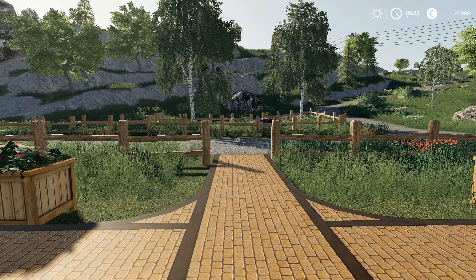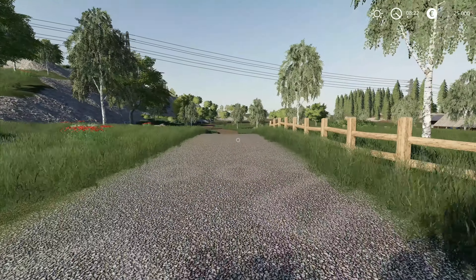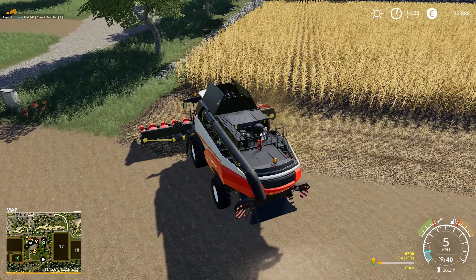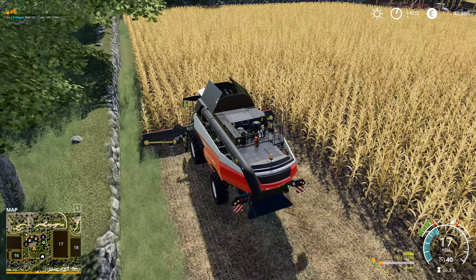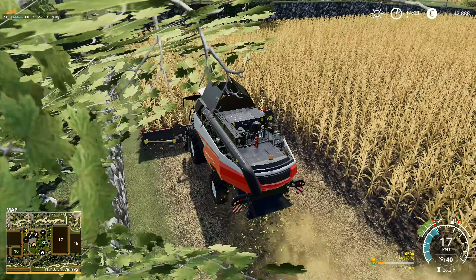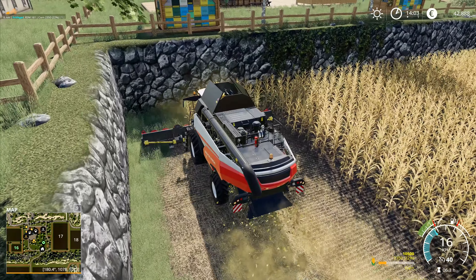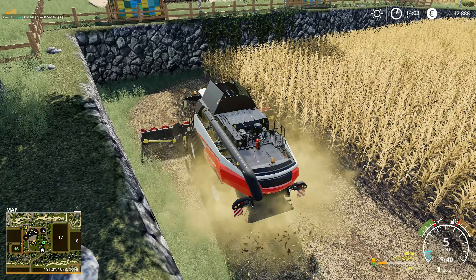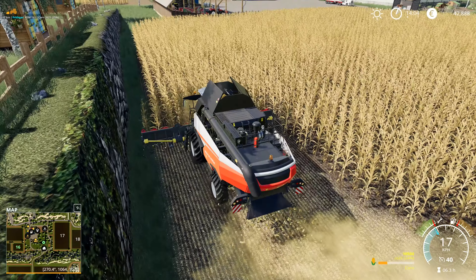Hey folks, it's Frithgar here, welcome back to Farming Simulator 19 on the Hagenstead map. I think I'm going to need to use the auger wagon as well. I don't think we're going to be able to do this without it. I was wondering about just using the truck to drive up and take it directly from the combines, but I don't think I'd be able to drive around it fast enough.